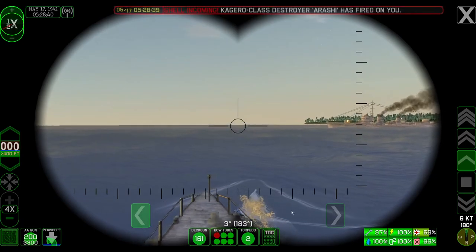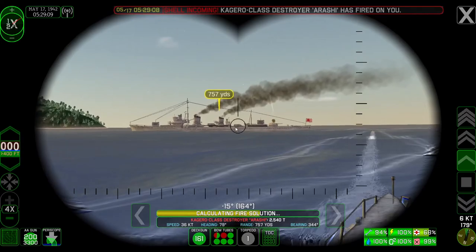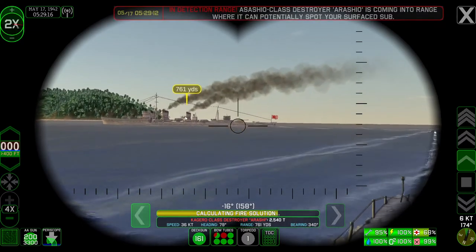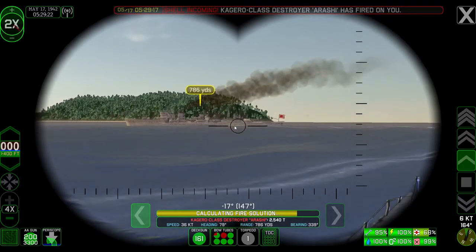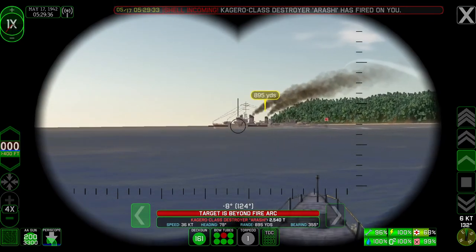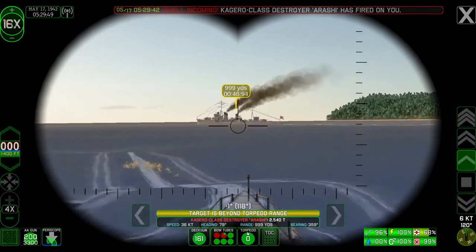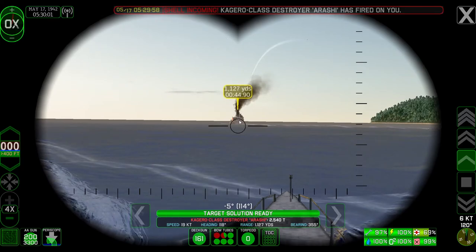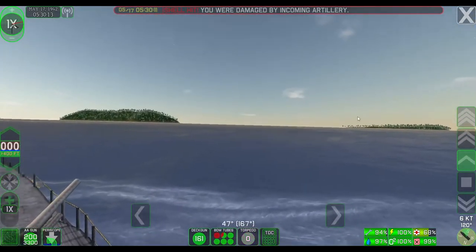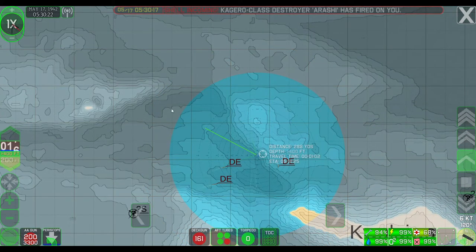One torpedo. Two. That wasn't a good calculation. The target is not beyond torpedo range — why would it say that? Anyway, I think I'm going to get out of here. Too many warships are coming, so let's just jump down to 200 feet and get out of here.